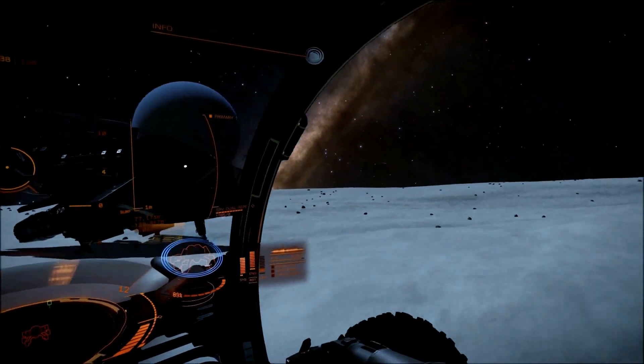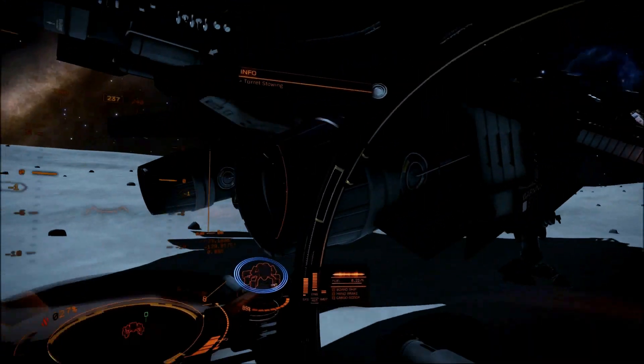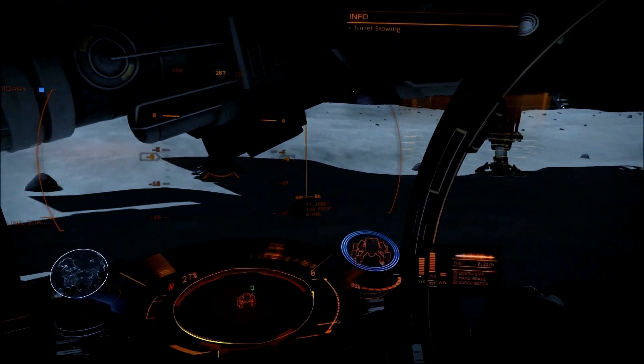Now watch again as I get closer and closer to my ship here. The signature cleans up, tightens up, and highlights on my wave scanner. Every object that's out there does this.